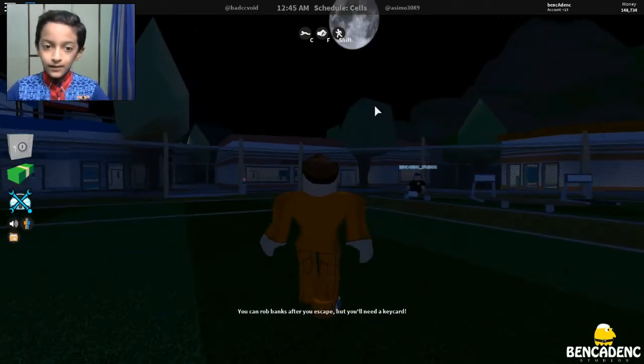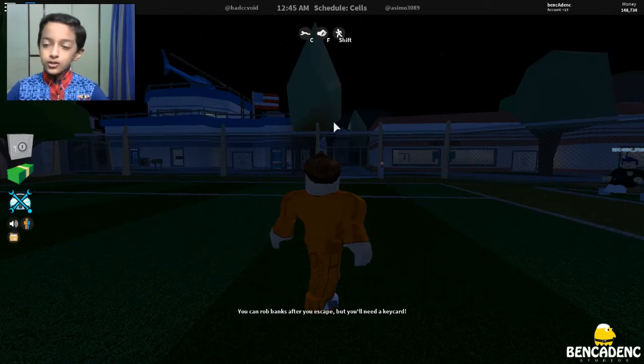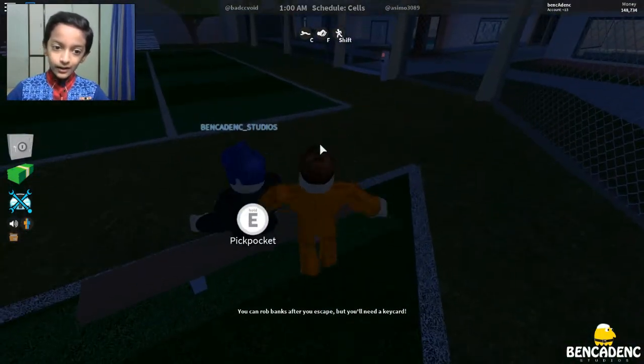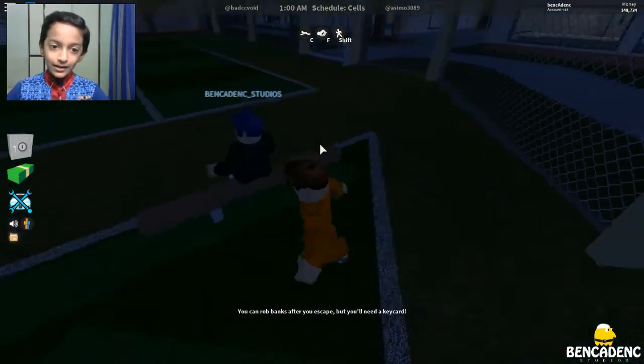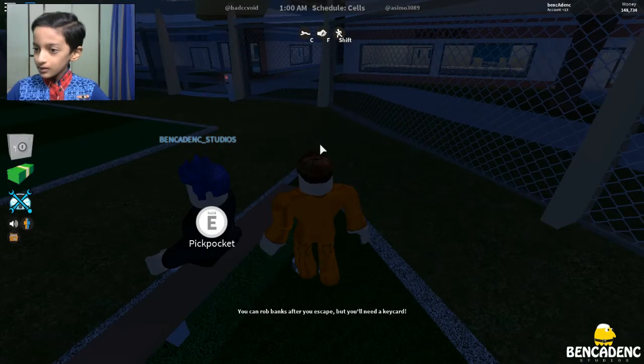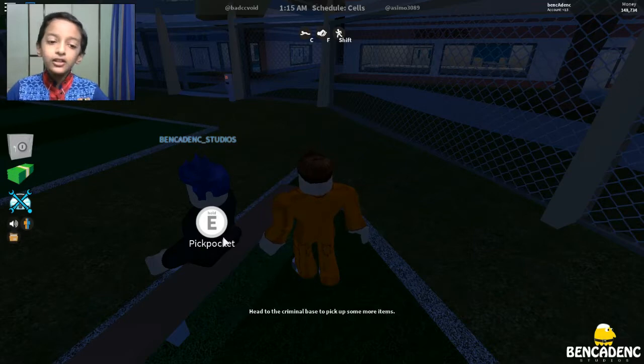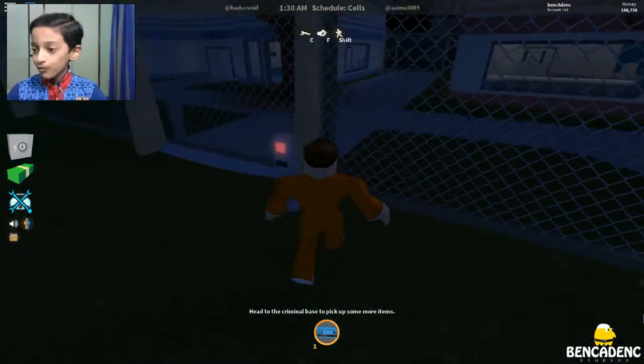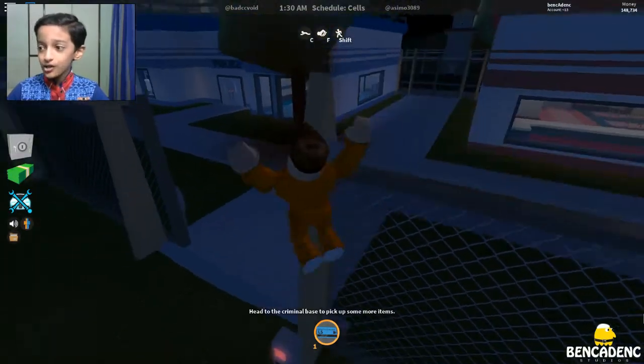So first I'm going to show you the new robbing place. Let me get my key card. Oh wait — they did new things too. Oh my god, we used to have to click and click and click, but now we just have to press and hold E, and there we go — we got the key card! That is very amazing, that is so cool.